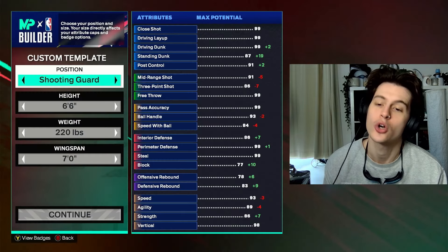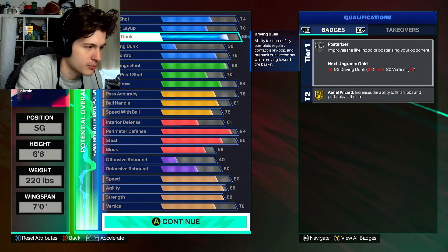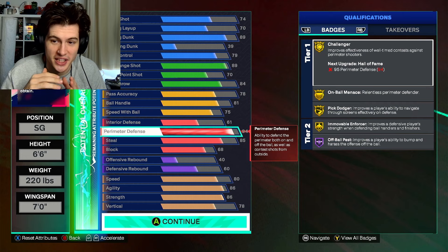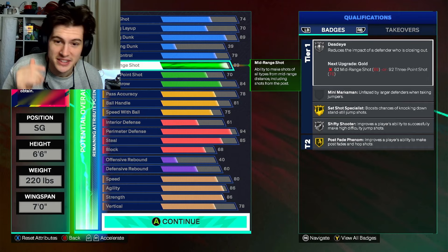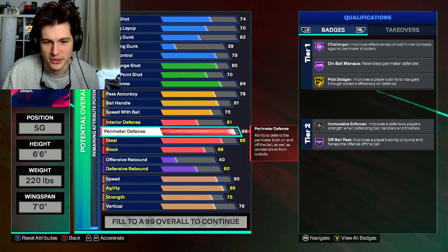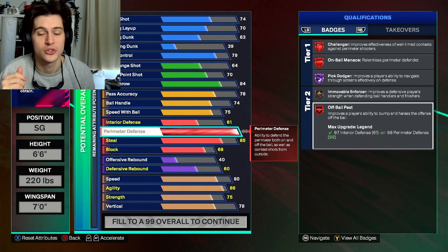Without wasting any more time, version number one: the Two-Way Inside the Arc Creator at 6'6, 220 pounds, and a seven-foot wingspan. This is the lockdown version of Kobe. Starting with defense — it's at 94. We're taking cap breakers, putting all five on perimeter defense to get a 99 perimeter defense. What that gets you is essentially Challenger Hall of Fame, On Ball Menace Hall of Fame, and Off Ball Pest Hall of Fame.